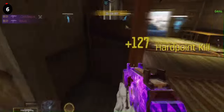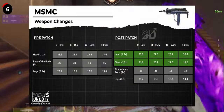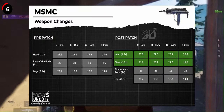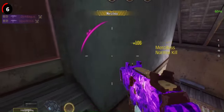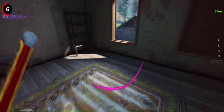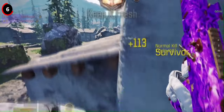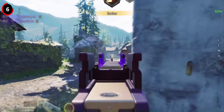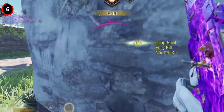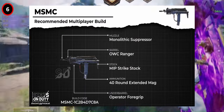The MSMC receives a significant buff with a 0.2 multiplier increase to both the head and chest hits, making them 1.3 and 1.2 respectively. While this might seem substantial, it won't greatly impact the weapon's performance at range, since hitting the chest and head hitboxes is already quite challenging. However, the MSMC also gets a hipfire spread buff, aligning it more closely with the Fennec's hipfire spread. This adjustment is sure to enhance the gun's close-range performance, making it much more viable.